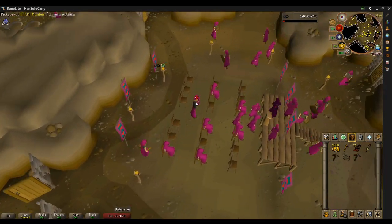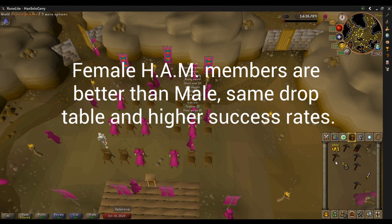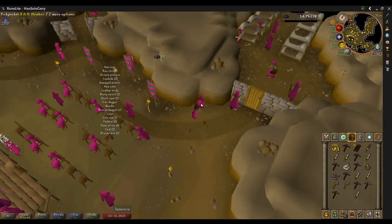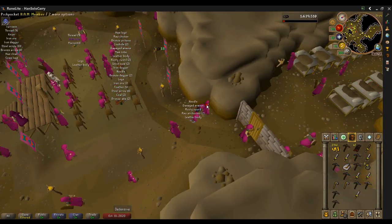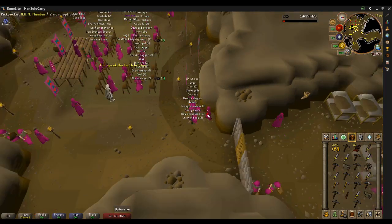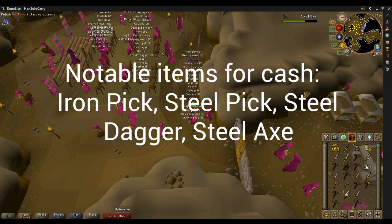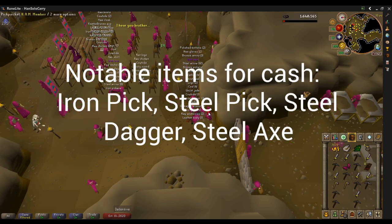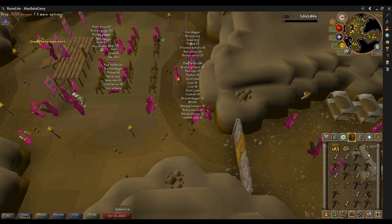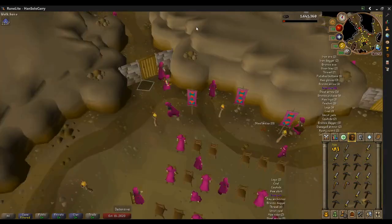Clearly this is faster for me than it would be for a fresh account — a fresh account, you know, you're not going to have the thieving level; I'm like 79 right now. We're going to do the female HAM members all the way because they have the same loot table, and with the higher success rate, even though they give slightly less XP, you actually end up with higher experience per hour. The things I'm keeping are the iron pick, steel pick, steel dagger, and steel axe. And then of course opening the cash bags, polishing the buttons, cleaning grimy guam leaves — really just trying to be efficient about this.